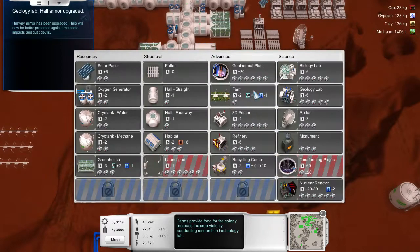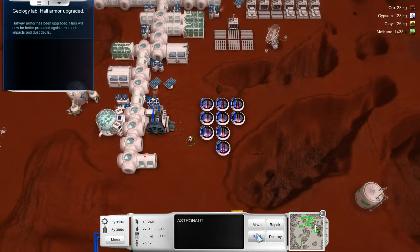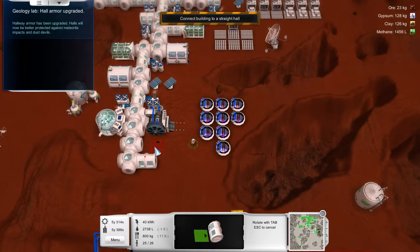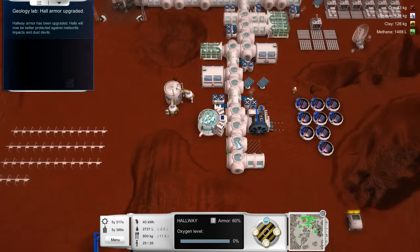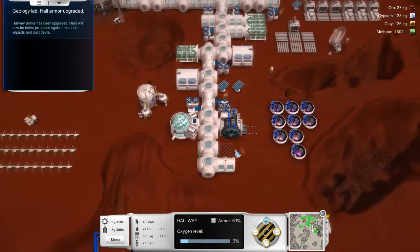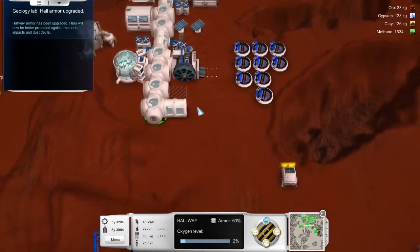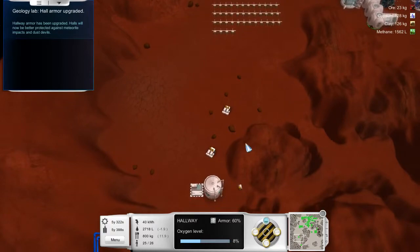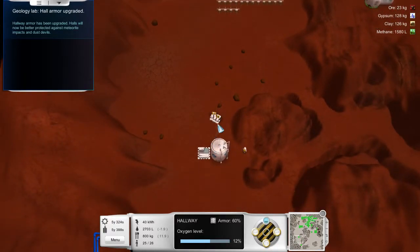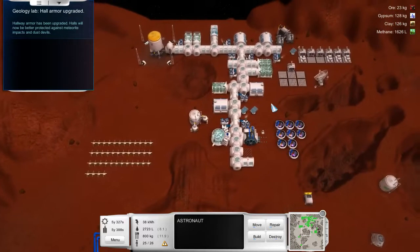It happens — we just got to deal with it. Can I build a habitat here? It doesn't look like I can. So we definitely need to build an oxygen generator. Let's put that right there. We can probably start opening up these doors. So far so good — then we're probably going to put four-way hallways down and fit in like two more habitats, and then I think we'll stop there for now. This guy just came over here and didn't do anything. Go put yourself on automate. We've got more than enough water now — that's good.